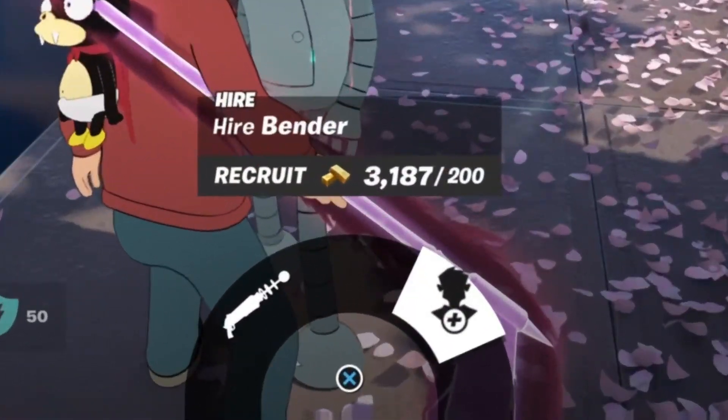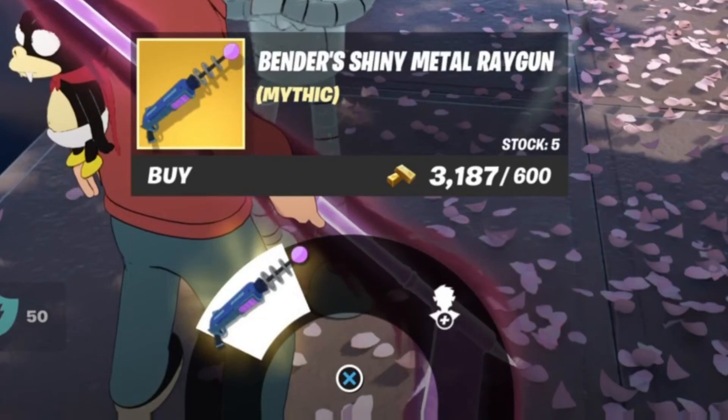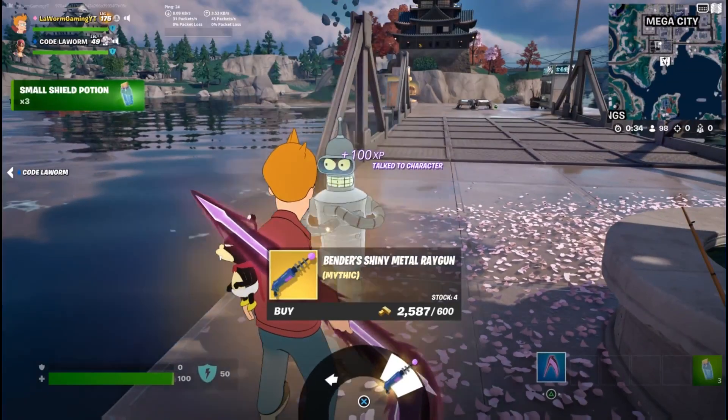You can go over to him and purchase him for 200 gold, or 600 gold for Bender's Shiny Metal Ray Gun.